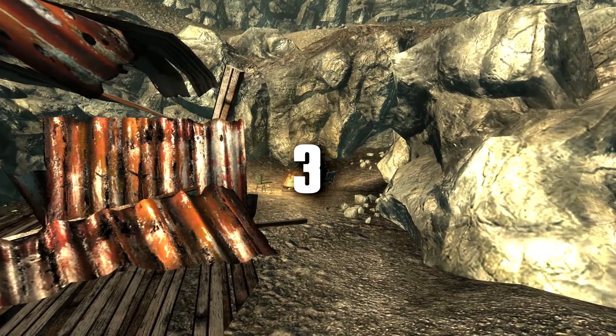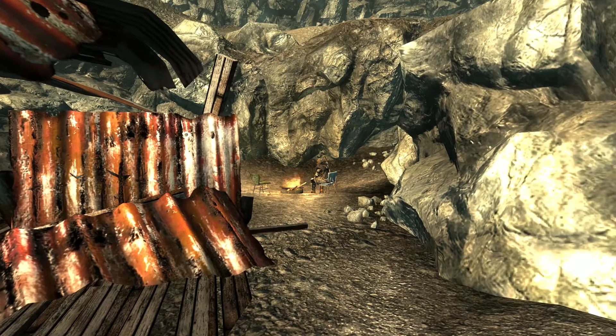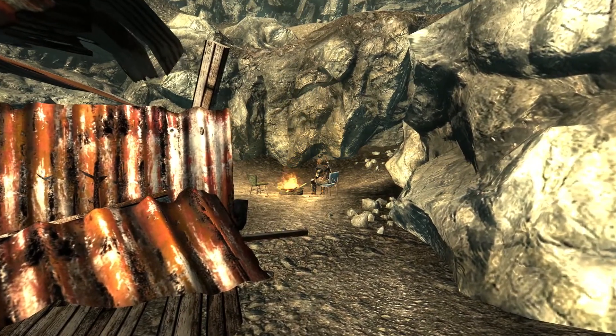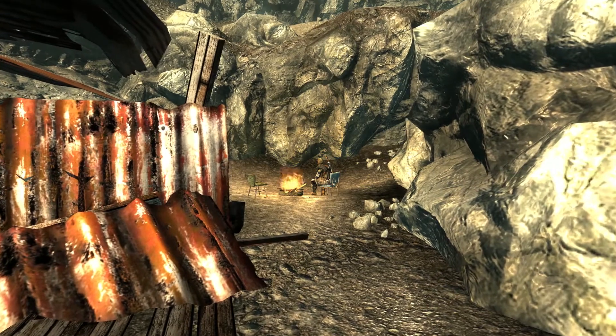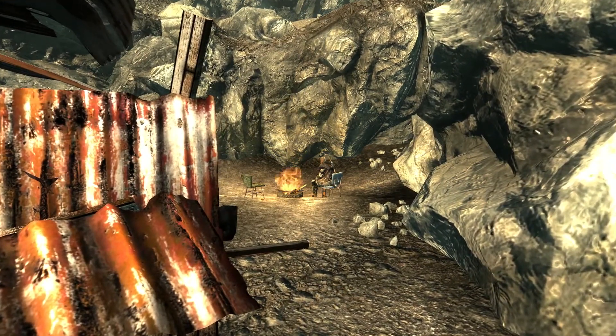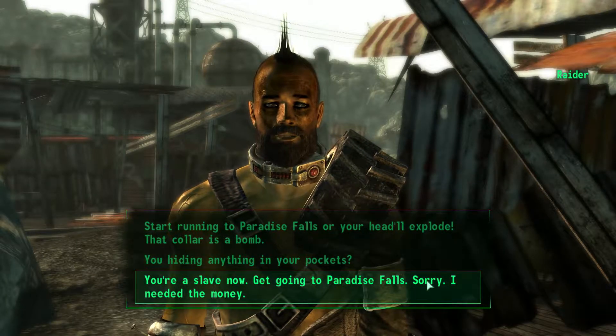According to the Fallout Wiki, the raider sitting at the southernmost campfire can be heard whistling, humming, yawning, and belching. In order to witness these, the raider must be friendly and idle — in other words, you have to enslave him with the Mesmetron and then remove the bomb collar. I tried this three times, with the first two attempts crashing the game.